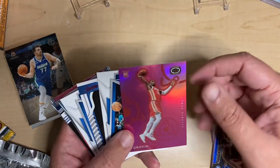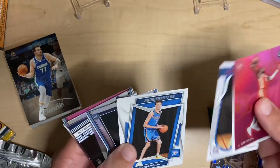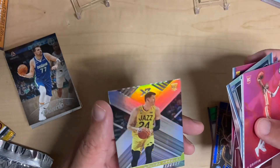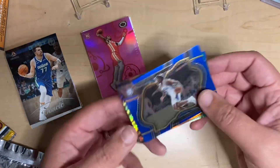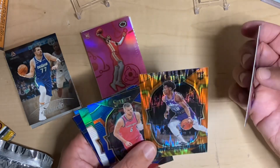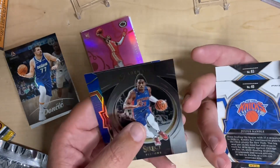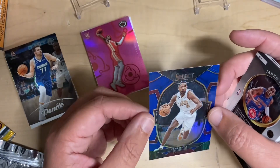Quick recap: From Chronicles, we got this Dynagon AJ Griffin — looks really cool, not numbered. Rookies and Stars Paolo. A bunch of different Chets, Shaden Sharp, Mark Williams. We got a few holos, Marquis, Pink Abadji, and the XR Walker Kessler. Going up against Select, we did get a Courtside Maxey, Concourse Abadji, silver Porzingis, Brunson in the green and purple, a Chet rookie, Julius Randle on the Concourse, Jaden Ivey on the Select Certified, and a silver Evan Mobley.